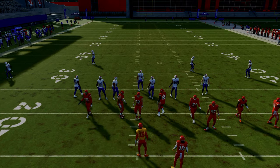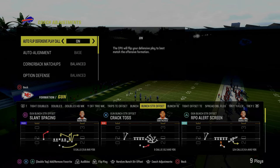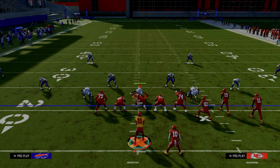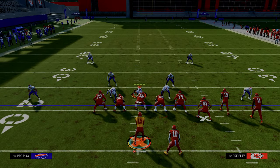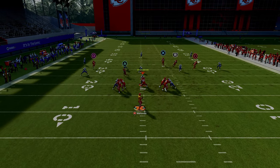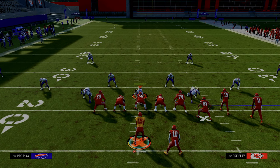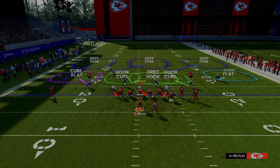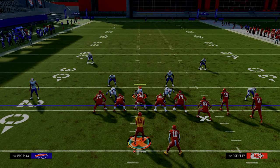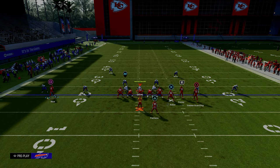The last defensive coverage I want to go over — and I think this is the best counter — is cover three cloud out of dollar. If someone is trying to defend the big corner, little corner concept, they'll often end up here. The outside third defender goes to guard the slot corner route and they use press cloud to take away the deep corner. But the problem is it leaves them vulnerable up the middle of the field to your tight end — throw it before he gets to that cloud defender.